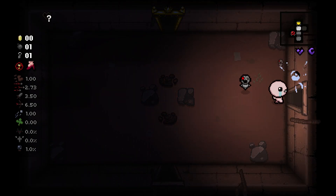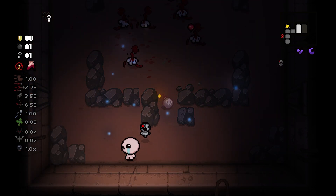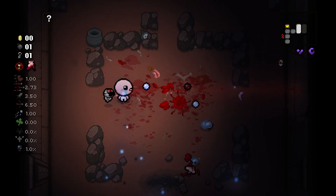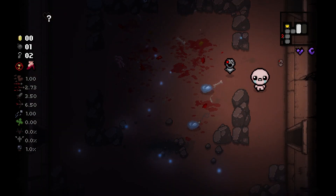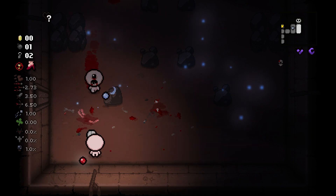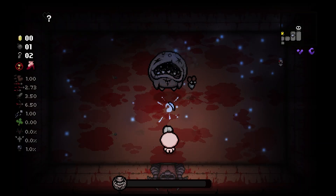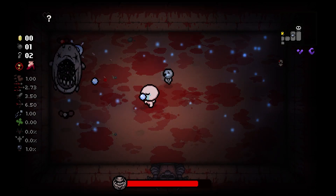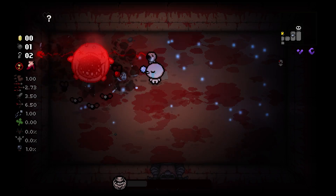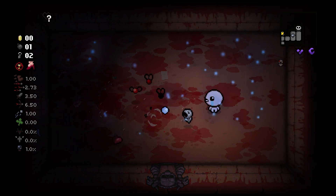Robo Baby is not really one of those good items I was looking for, but it's fine. That was good timing to get a bomb so I can get this tinted rock. I'll wait to pick up those soul hearts after I beat the boss for maximum chance to hopefully get a deal with the devil on the next floor. Duke of Flies with Robo Baby is actually pretty nice because I can pierce through all his flies just fine. Duke of flies is already pretty close to dead, and Robo Baby was pretty nice to have there.